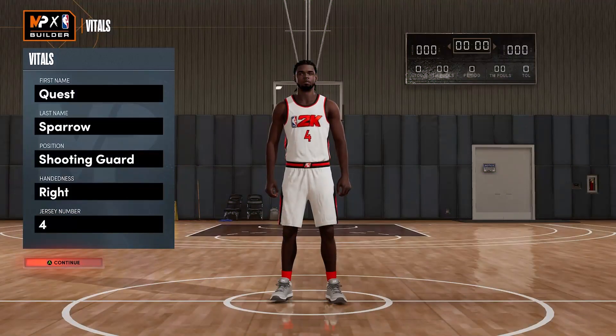Welcome back to the lab with another quest build. Me and my squad have been running at the rec recently and we came across one of the nastiest 2K players I've ever seen. After a nice little win streak I hit him with the GGs and I had to peep his 2K card — I'm thinking, what on earth is this build? It was breaking ankles, hitting threes, making any pass imaginable, taking off from the free throw line dunking on paint beasts.